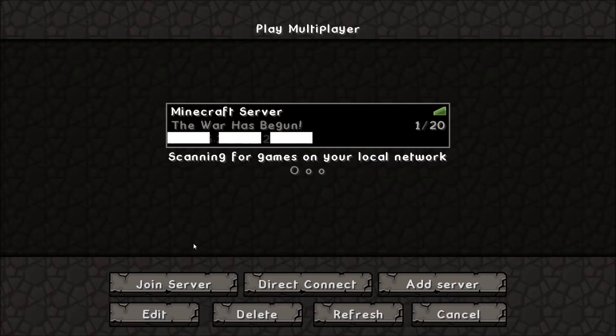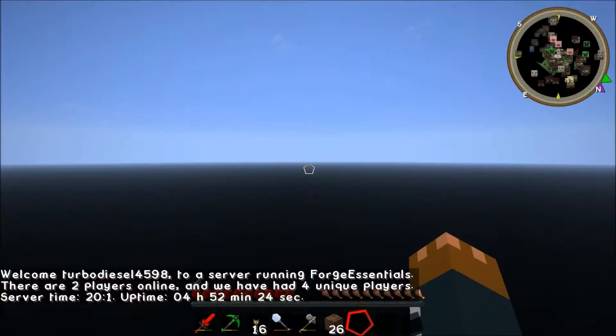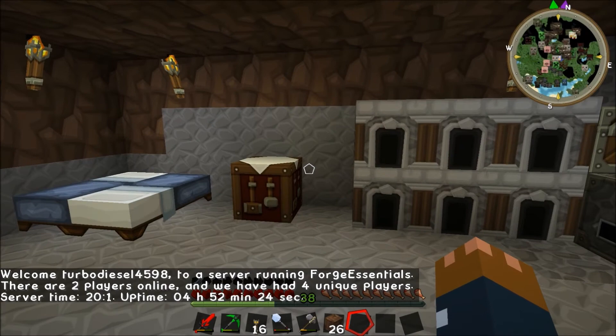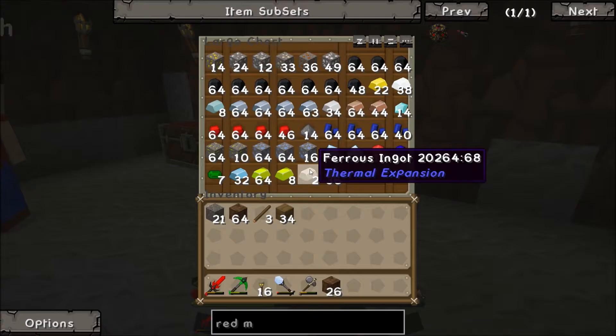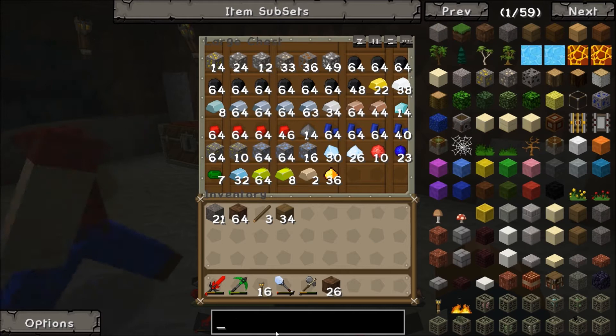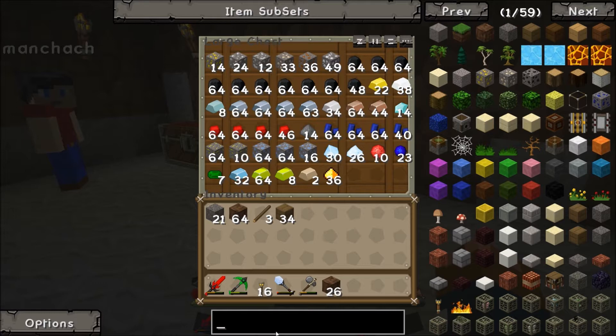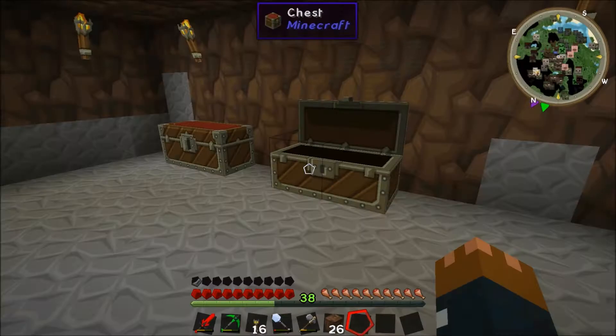That's like an easy teleport isn't it. I need to turn my V-sync off - I just disconnected. Yeah, I just missed Options and pressed Disconnect by mistake. Imagine doing that in the middle of a fight. So what we need to do is actually start getting some machines - the enrichment chamber is the first thing, or actually the metallurgic infuser. Oh god, so we need to get some metallurgic infusing going. If you make the metallurgic infuser I'll make the dynamo to get the power.